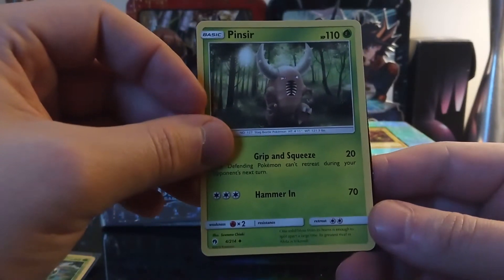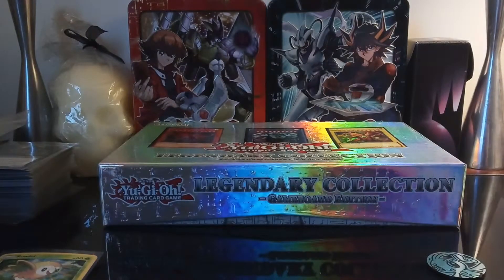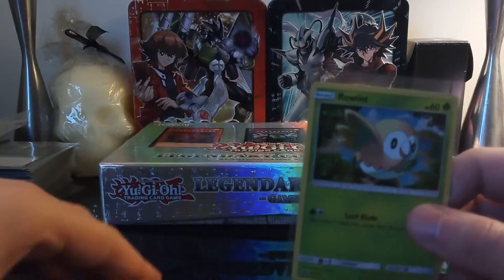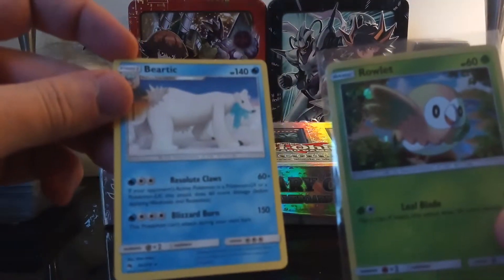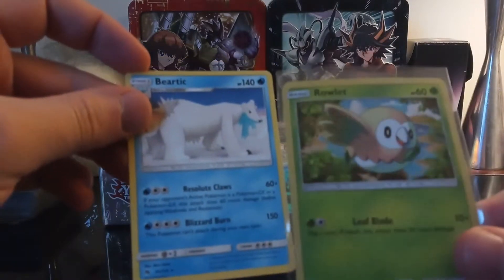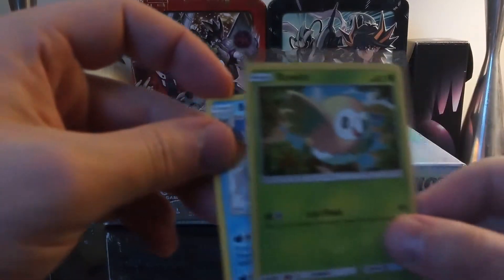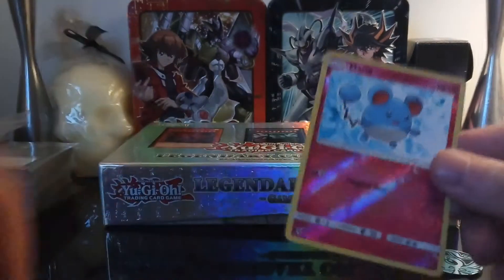Four out of 214, nice. I'm really happy I got this Rowlet and honestly this Beartic — I saw them obviously when I bought the pack because I was like 'all cute, it's all shiny.' I like that. I like shiny Pokémon. I'm gonna put the Beartic in a case too because this one was shiny.